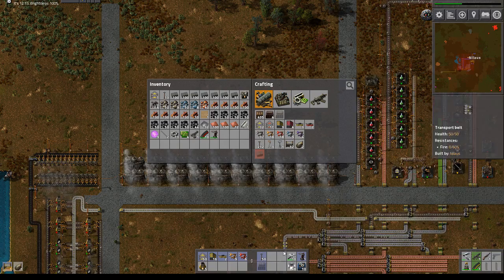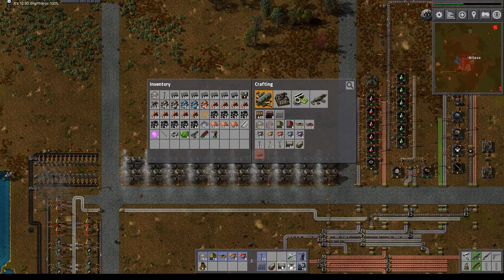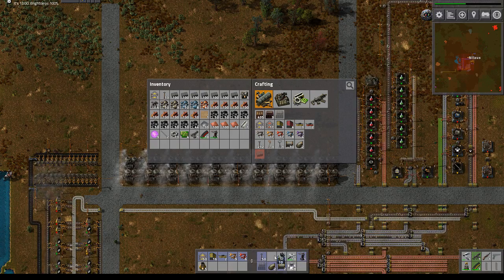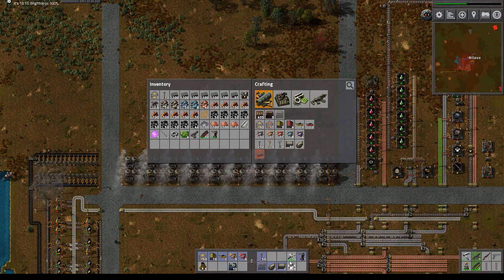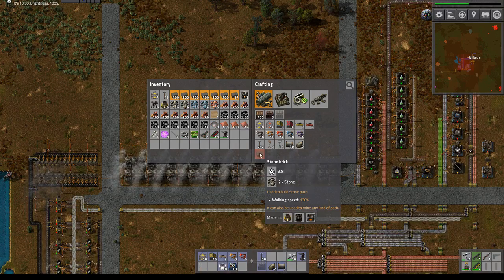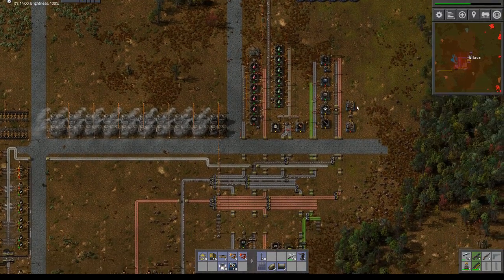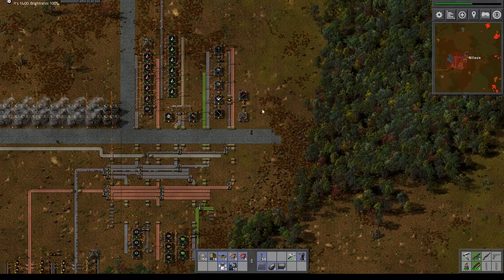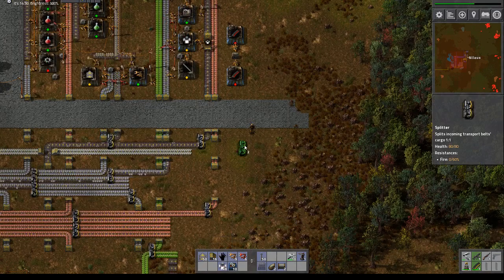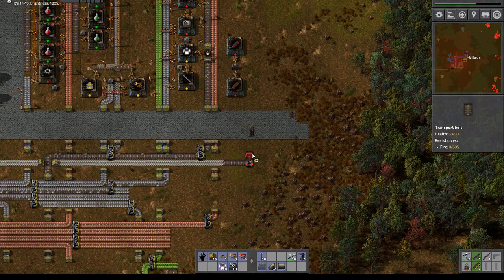I'm also gonna build this here. So these are gonna go down here. We're gonna continue — what are we going to build here? That's actually building with copper and steel. So steel, get on with it. Finally we're gonna find some place where we can use the steel for something.